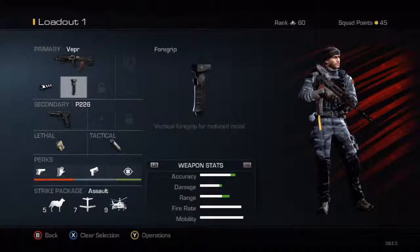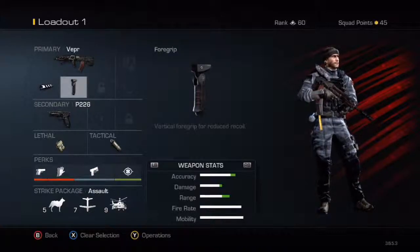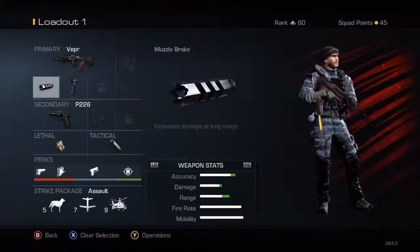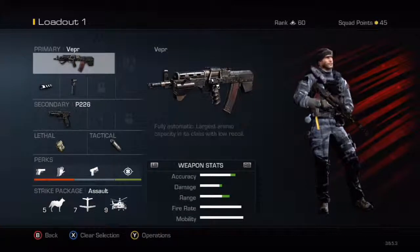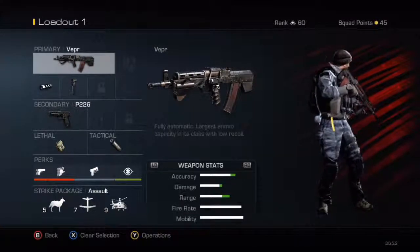Without the foregrip it might be a bit bouncy. I won't recommend putting a red dot sight on unless you're playing long range maps — you shouldn't really use this weapon for long range maps anyway. Foregrip and muzzle brake, use this weapon on very small close range maps like Strike Zone, the one with the stone stuff.